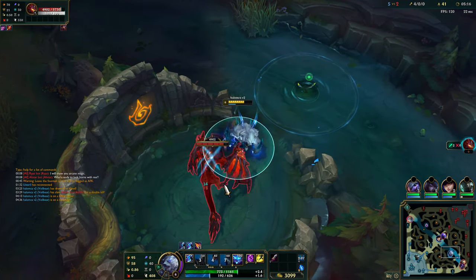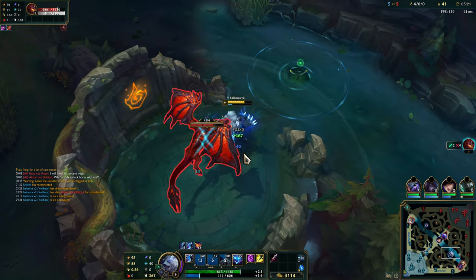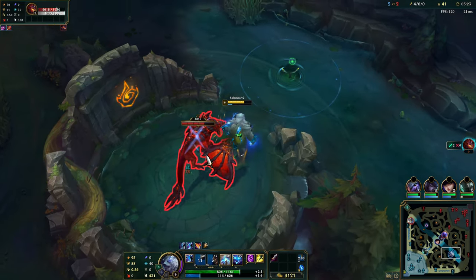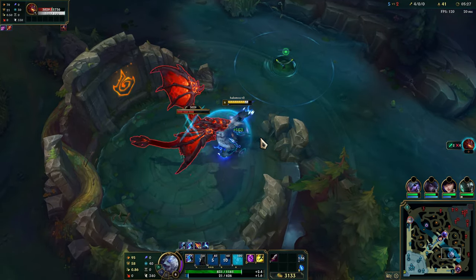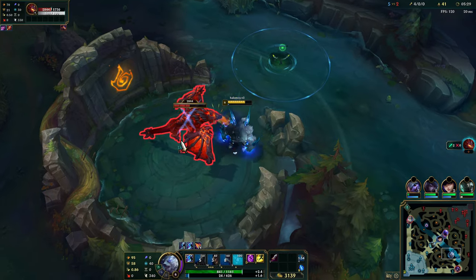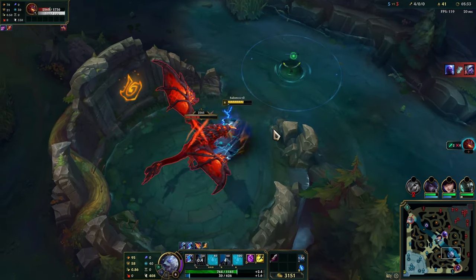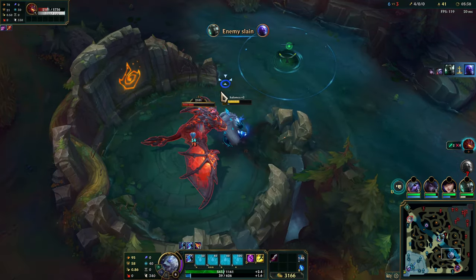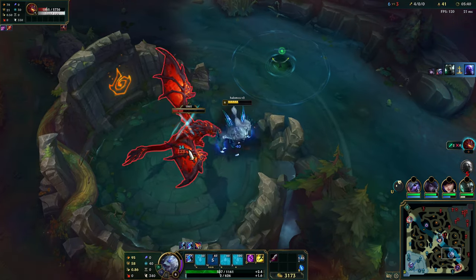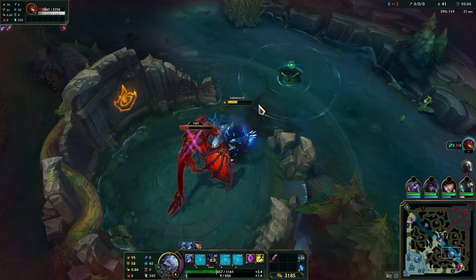The Void Grubs do spawn, I believe, at the exact same time as Dragon actually. So you kind of have to choose nowadays. I am going to run out of mana, but this should be okay. Maybe I should have just saved it for W instead of the E. Yeah, because I'm not getting that healing now actually. I might have to come back for this.